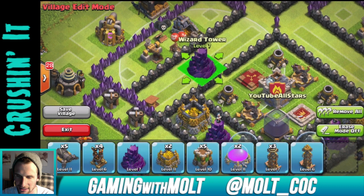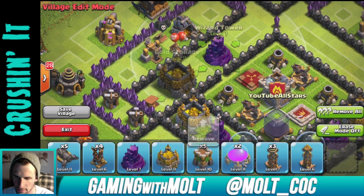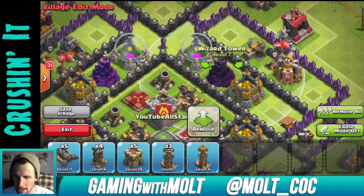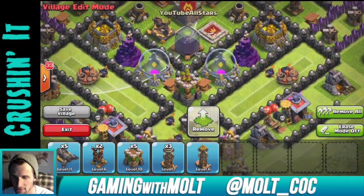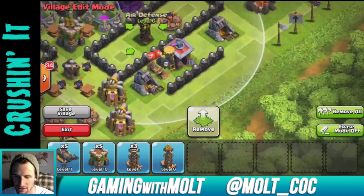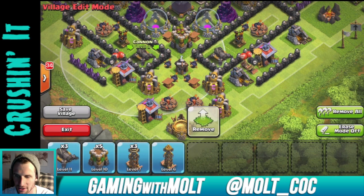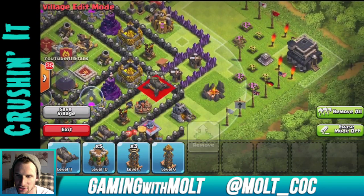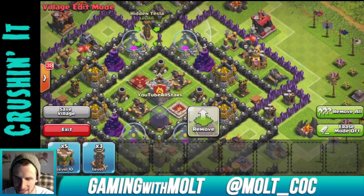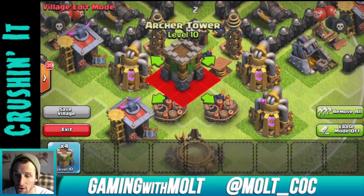We're going to keep working our way around with that scenario - Elixir, Gold, and Wizard Tower. Bringing the gold over, the elixir, and again Elixir and Wizard Tower and Gold. Now we're going to bring in our Air Defenses, making a square around the base. We're putting them behind these walls so they're a little bit more protected. We've got two Cannons right there, Cannons up on the edges, and a Cannon at the top protecting the top portion of the base. We've got two Teslas up here and two Teslas right down here.